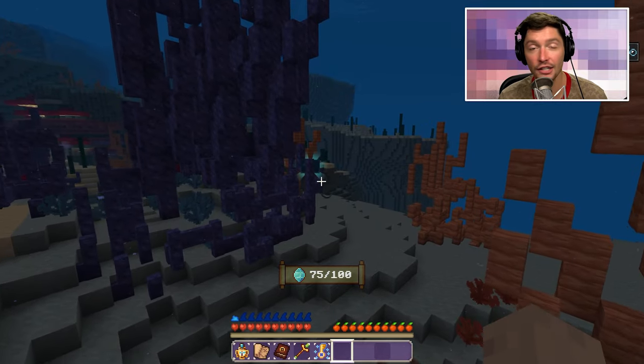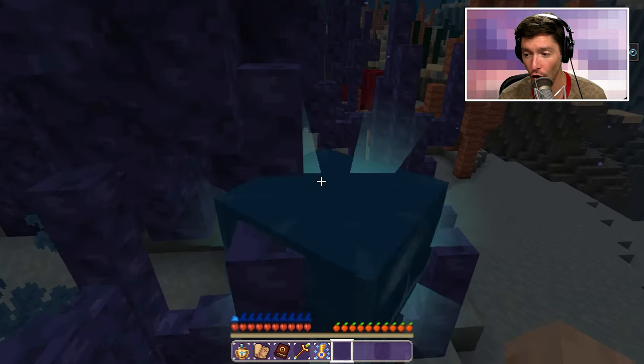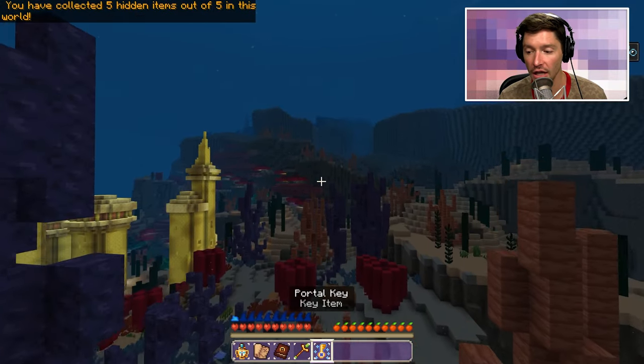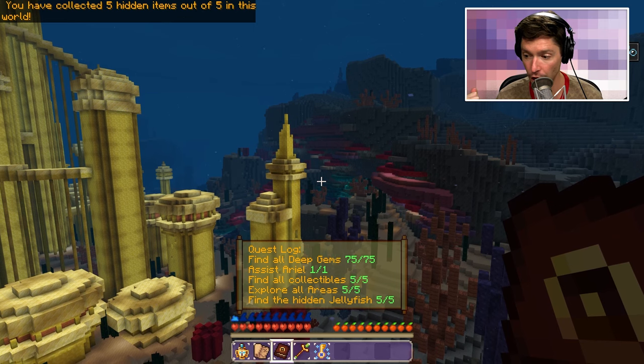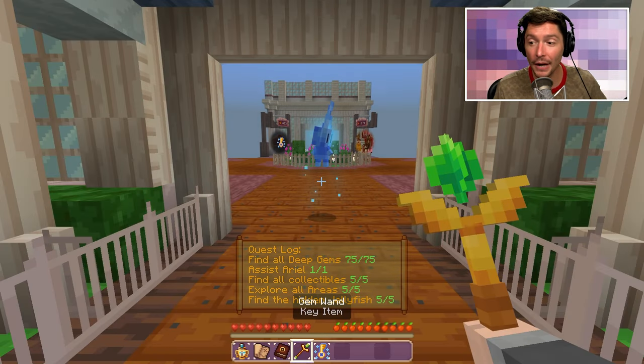The last jellyfish — the area behind the castle is so useful. Done and done. All the jellyfish found — what did that change? Absolutely nothing! Oh my gosh, I found it all — every single gem, I assisted, I did everything. I did literally everything I could do. Now it is time to return to the hub.